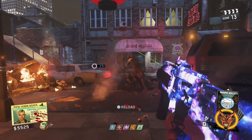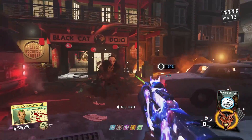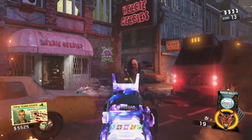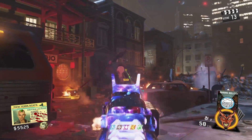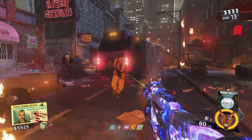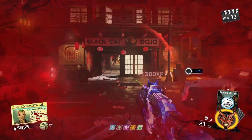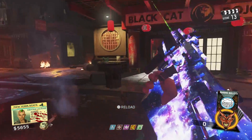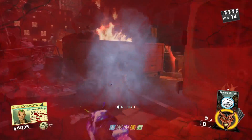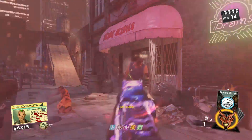The Rat King boss starts out seeming very easy to kill, but as time goes on it gets harder. I accidentally ended the round so regular zombies came in, plus kung fu zombies spawned — the kung fu zombies were honestly more of a challenge than the Rat King himself. Unfortunately I ended up dying and couldn't get past him. But if you kill the Rat King, he will drop an eyeball. Pick it up and then go around the map scanning a bunch of things — that is the last step we know right now.